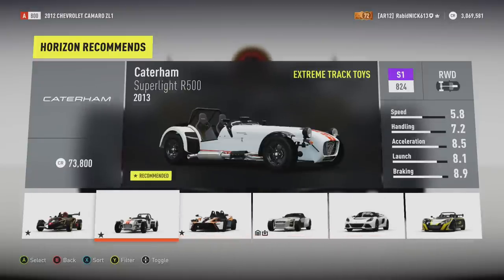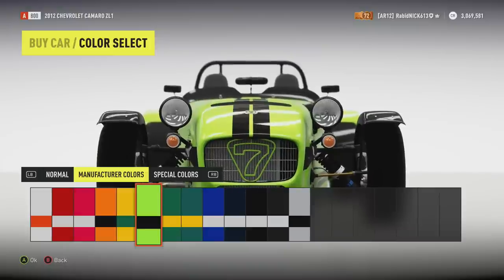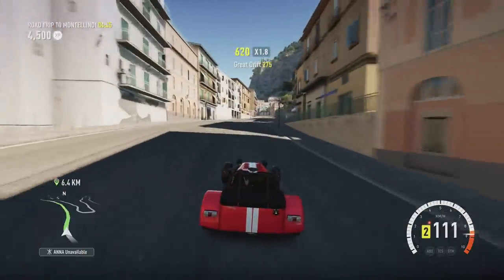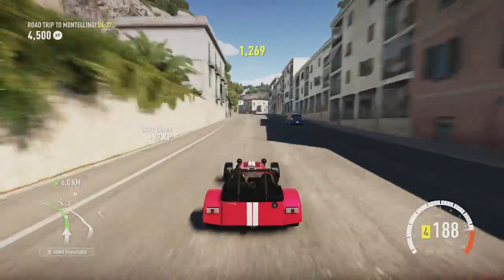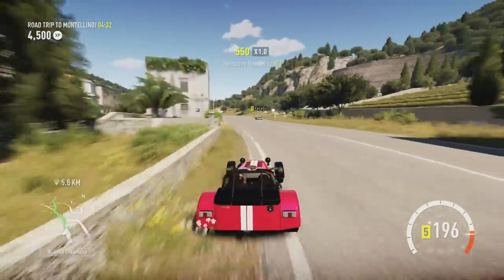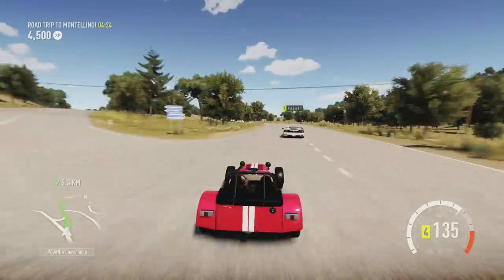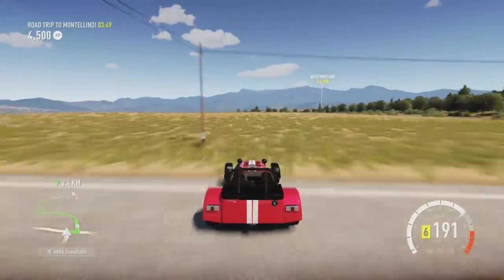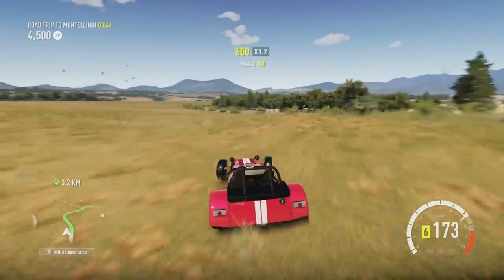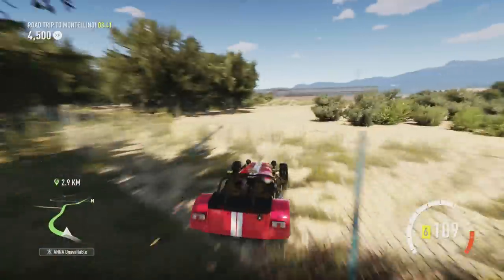All right, I'm gonna take the Caterham. Let's go with an interesting paint job — why not, it's funny. The Caterham — this is why I love you. No tune, no upgrades, little engine, very very light. I love how I go from huge American muscle to extremely small and very very light. These are my types of cars — little track toys, super super light cars, I love them. I officially now own a pink car in Forza!